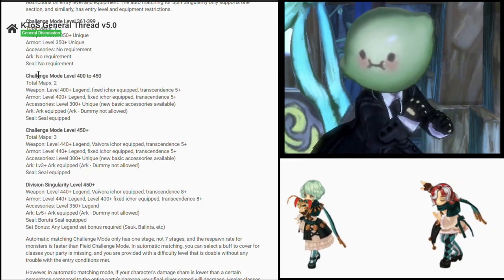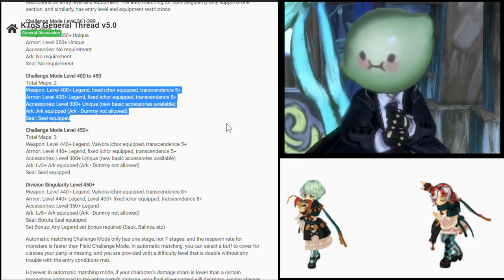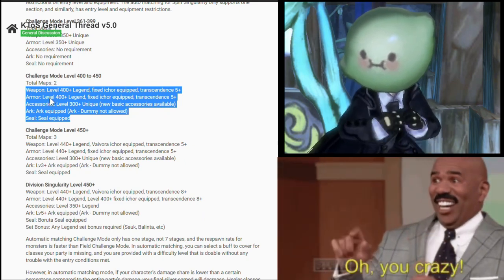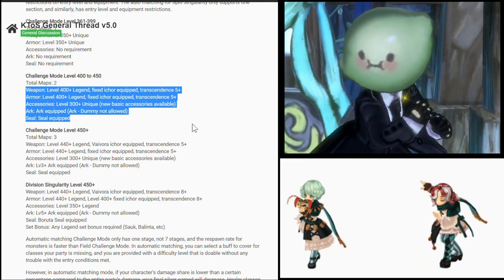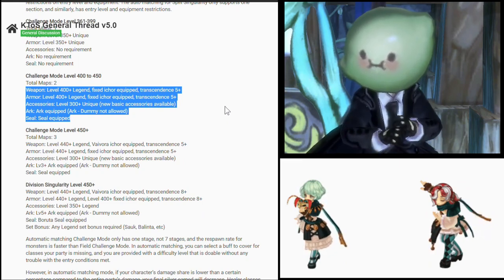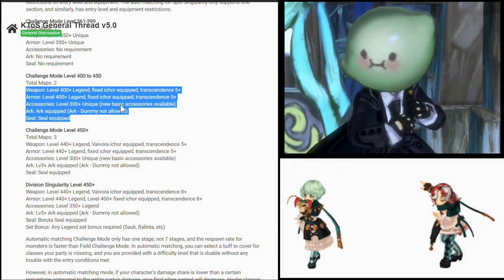The challenge mode level 400 to 450 auto-matching requirement: weapon should be level 400 plus Legend, Fixed I-Core equipped, Transcendence 5 plus — this is very easy even for a new player. I'm assuming IMC is gonna give away either a Varna set or a Disney set soon because new players need it. Armor is level 400 plus Legend, Fixed I-Core equipped, Transcendence 5 plus — the Galimibe I-Core would suffice. Accessories are level 300 plus Unique. New basic accessories available. Arc stone equipped — arc dummy not allowed. If the quest arc is allowed, then it's all good. Then seal equipped.